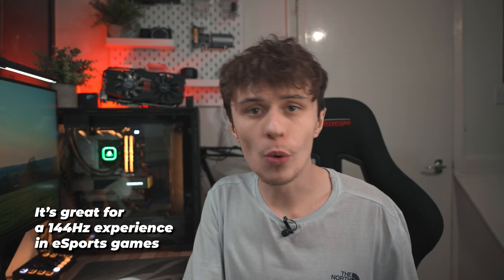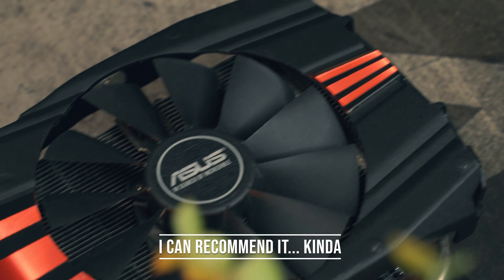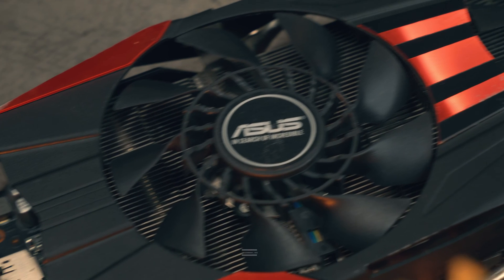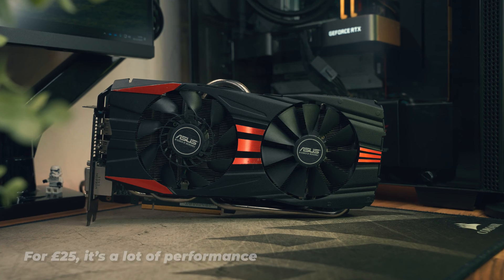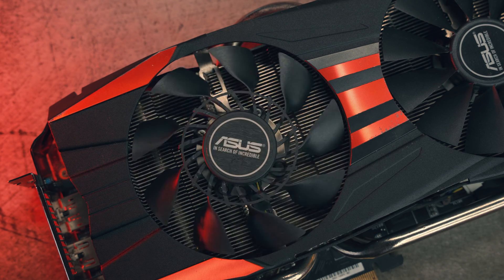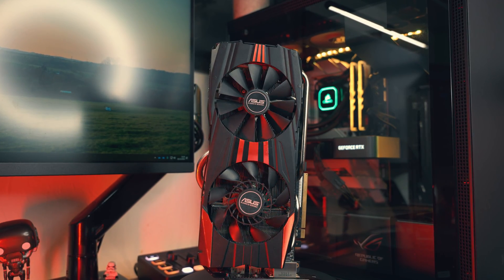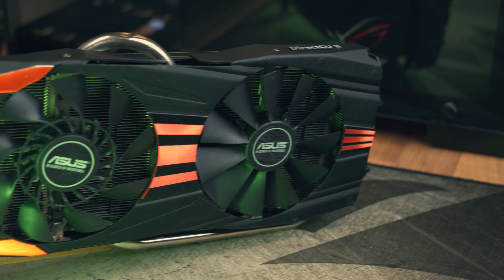The esports games like Fortnite and Rainbow Six Siege performed totally fine — perfect for a 1080p 144Hz experience. If you want a very budget esports gaming machine, the R9 290 might actually be a decent GPU for it. I never thought I'd say this, but I might actually kind of recommend the R9 290 in 2023 to a certain extent. For £25 it's providing very good value — essentially RX 470 levels of performance. It does consume a lot more power and is unsupported by AMD, but it costs significantly less. For AAA titles from the Xbox One era or esports games, the R9 290 will do the job very well.